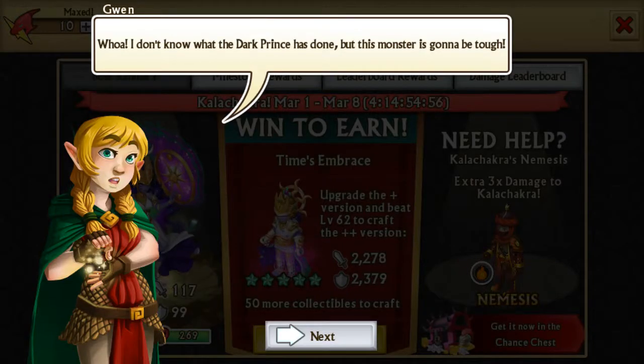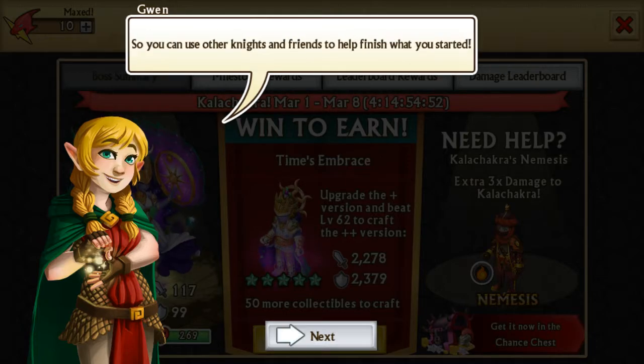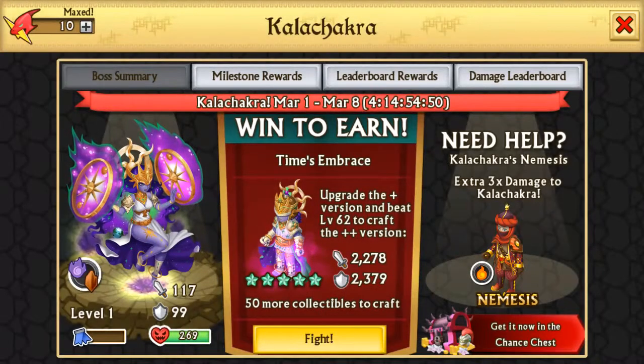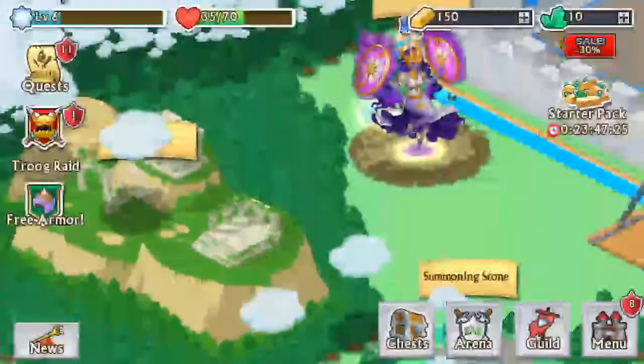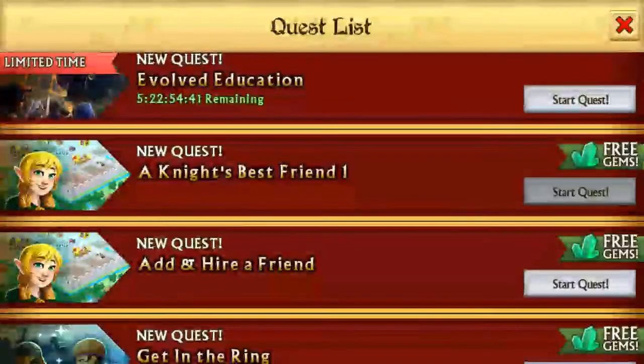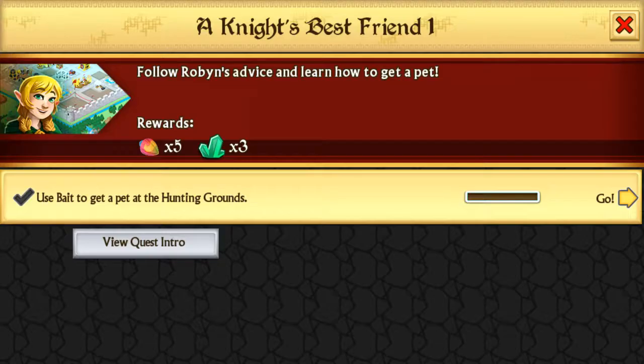We got our epic boss. This is an epic boss — you can defeat it for epic rewards. There's nothing we really want right now. We might go for some victories, but nothing right now that we need. We need five more gems. Come on — use a bait.